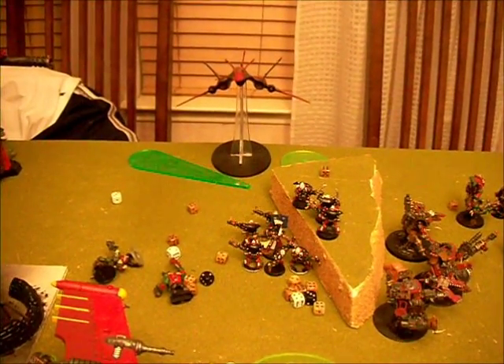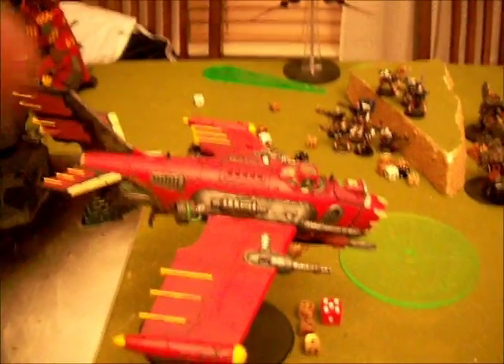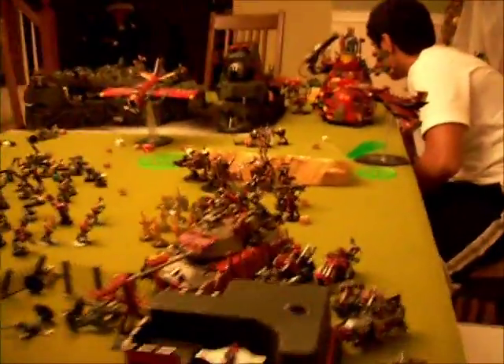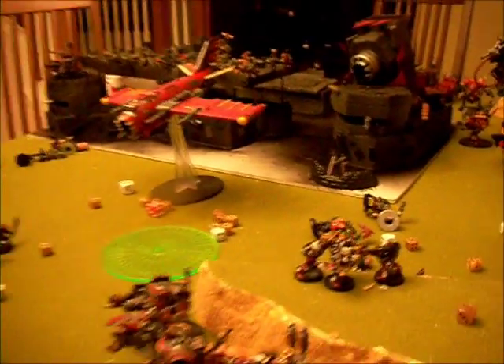Turn 3 movement phase. I brought in the rest of my reserves. Moved the plane 36 inches and Vector Struck it to try to take out the Ork flyer. Moved a Wave Serpent up six inches and popped out my Dire Avengers to capture or contest that objective. Brought in Karandras with ten Scorpions. Brought out Dire Avengers from reserve. Those other guys came in from reserve and landed right here.